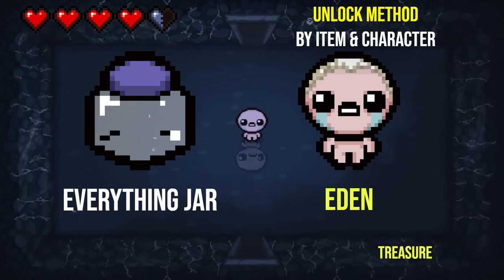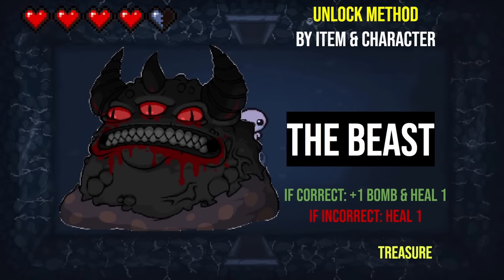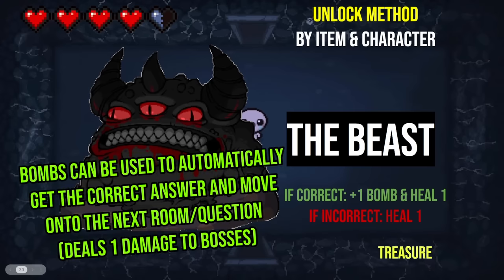I think it's really only Greed Mode for the Tainted guys that do all the reverse cards; everything else is kind of just up in the air. Everything Jar personally, I think it's kind of trash. I would say Isaac fight. It's actually the Beast. Yeah, it came out in Repentance. So if you knew that bit of knowledge, you could narrow it down between Mother and Beast — then it's a 50/50. You actually heal one even though you got it incorrect.